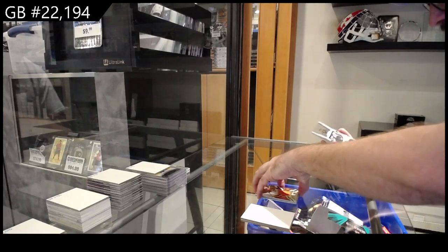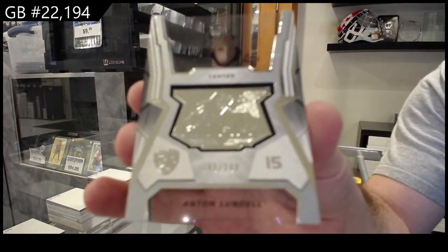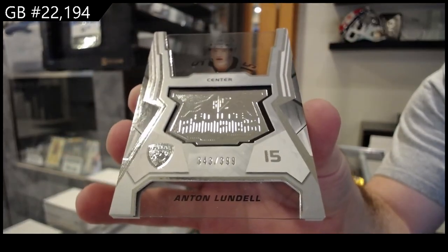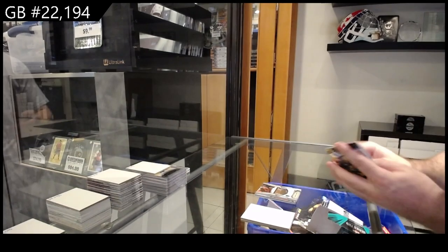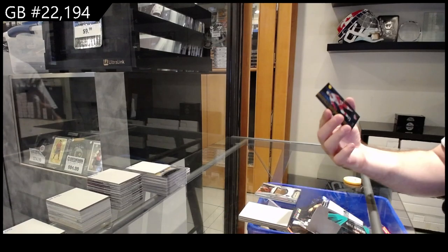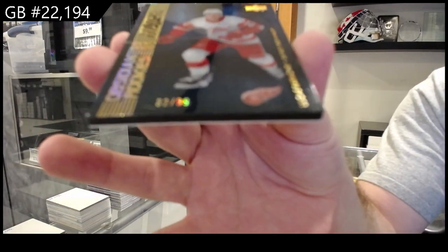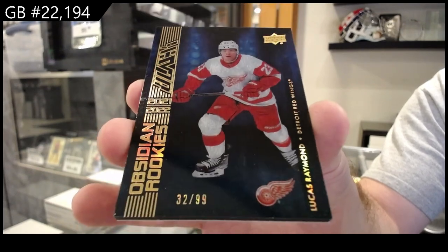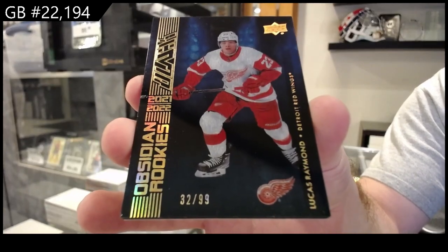And we've got a /399 for Florida — Lundell. I always like when we get the bonus. And for the Red Wings, /99 obsidian gold rookie — Lucas Raymond. The end.